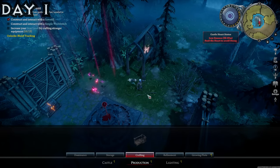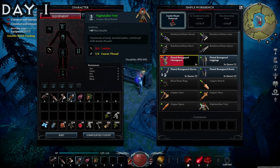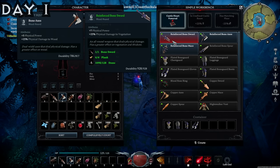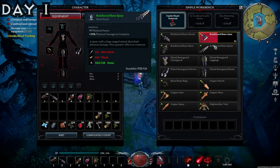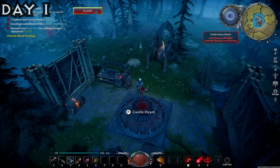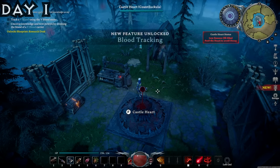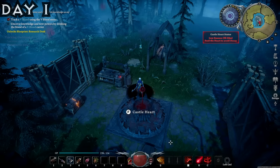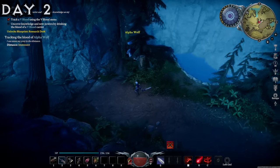I also built a workbench, which allows us to craft stronger weapons and stronger armor. I made some stronger armor and some reinforced bone weaponry as well. This is going to allow us to increase our equipment level, which makes us stronger in order to take on the V-Bloods — the bosses found throughout this game — and killing them allows us to get more powers.